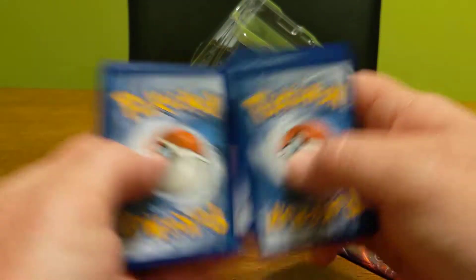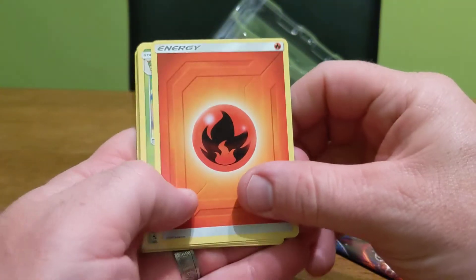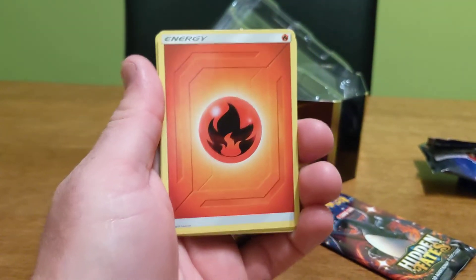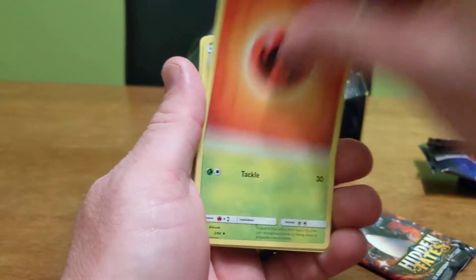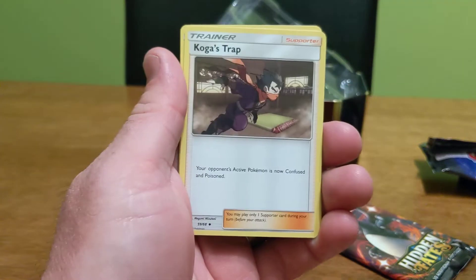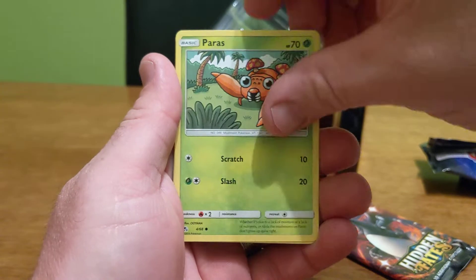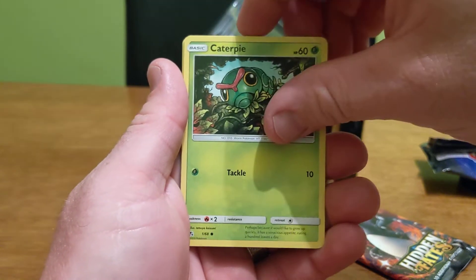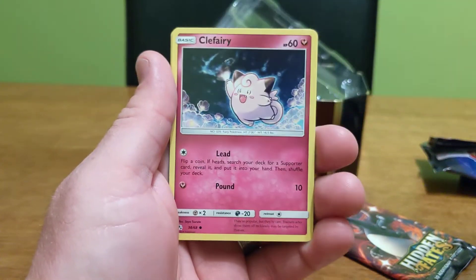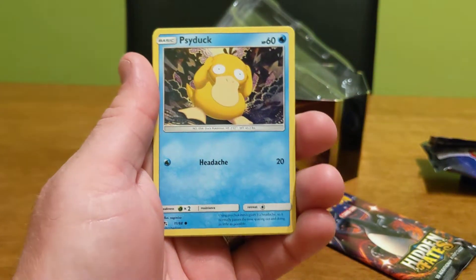It's the same card trick as in Unified Minds. Fire Energy. And you get two holos this time — you could get a chance of two GXs and two holos. So: Fire Energy, Metapod, Giovanni's Exile, Koga's Trap, Paris, Caterpie, Charmander — that's a cool artwork, he's cute — Clefairy, Psyduck.